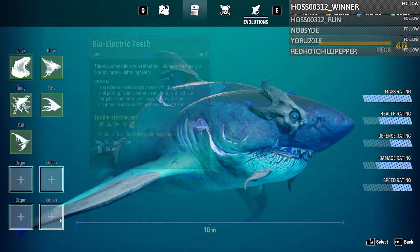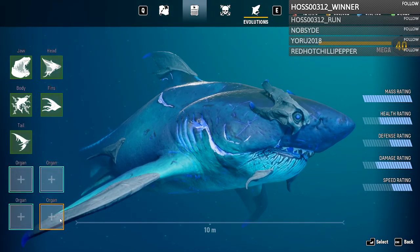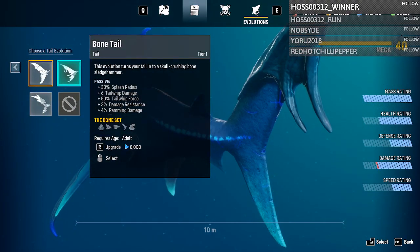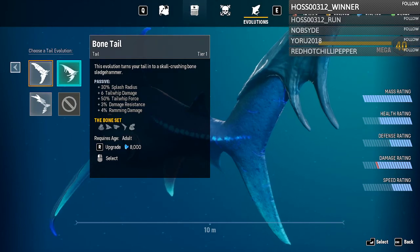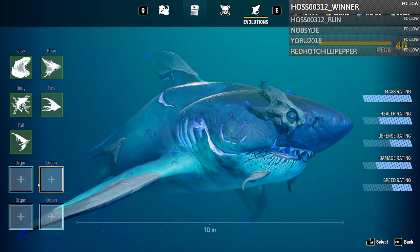Tier 2 — as you can see now, the tips of a few things are a bit more glowy, and the back of the tail has — the top has a bit more of a darker blue, I guess. I didn't notice too much with that.